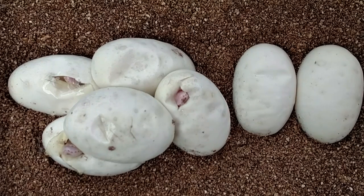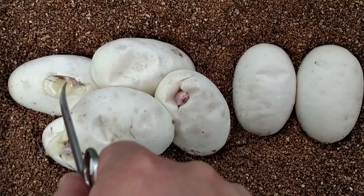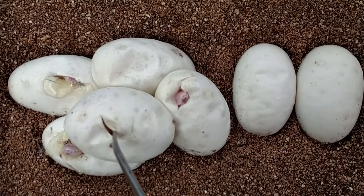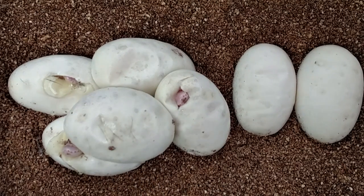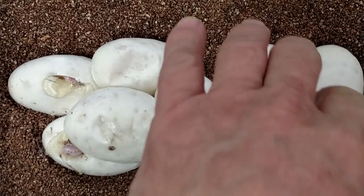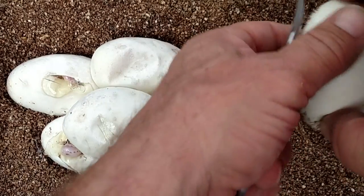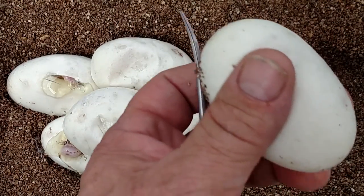Anyway, like I said they're gonna be all white snakes with blue eyes. The ones that have a gray tinge to them — like a purplish head — those are gonna be the super mojaves. So here we go, it's day 55. You got one, two, three, four — this one's got a ton of cuts in it. They're all pipped, so we're gonna go. Like I said, there's not a lot of guessing in what we're gonna get.